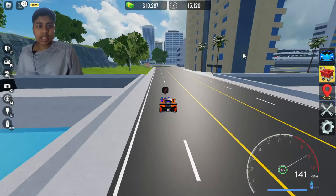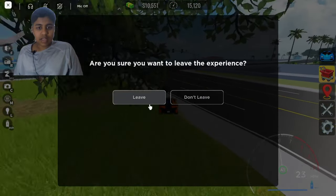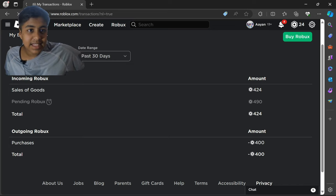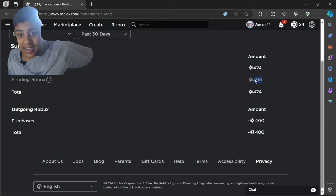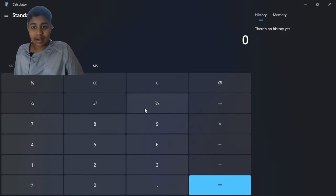Let me show you guys one more thing. Let me leave the experience. As you can see, it's updated — everything's there. I had a total of 2,424 Robux and spent 490 Robux. Let me do the math on the calculator: 24 plus 490 equals 514.